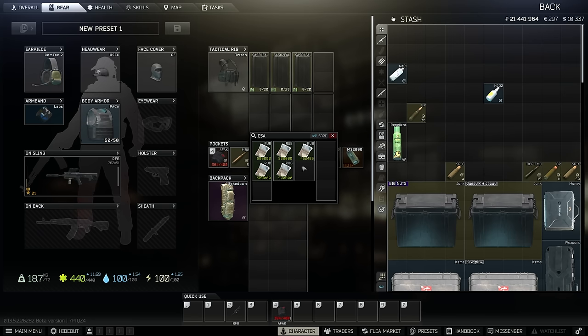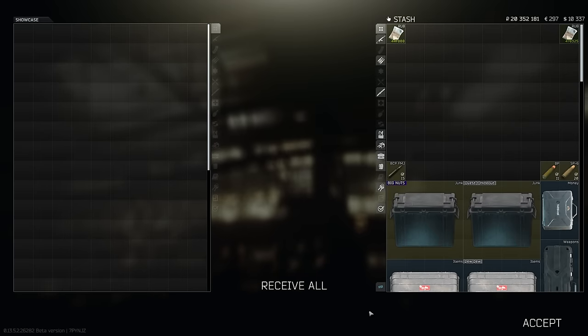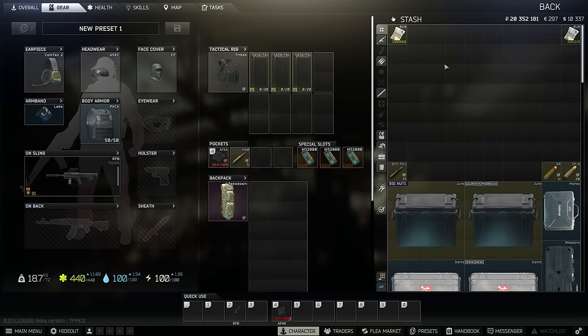We made 1 mil, 2 mil, 2 and a half mil from 4 scav runs. Want to know a quick, simple and easy way to make millions in Tarkov with little to no risk? Well, let me tell you — and no, it's not Streets.